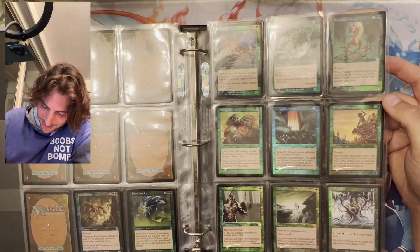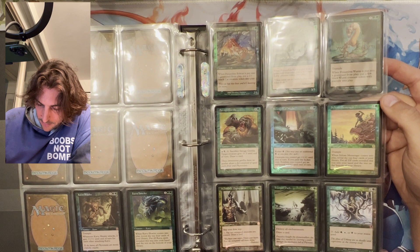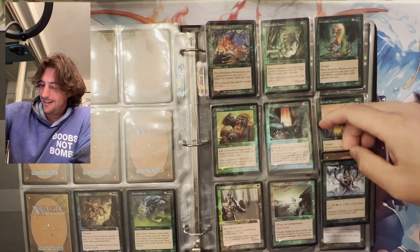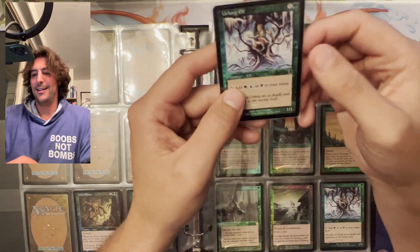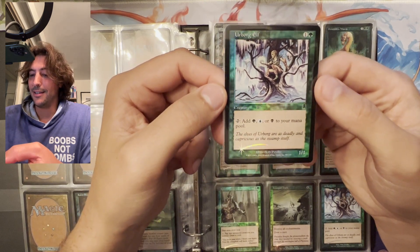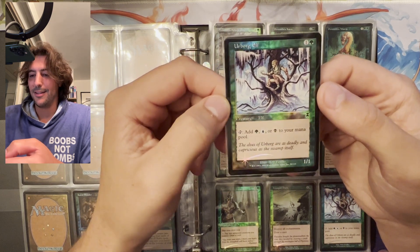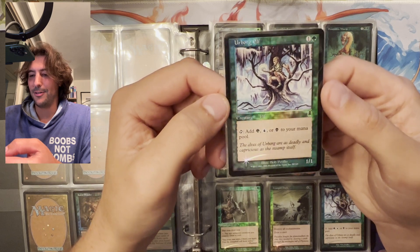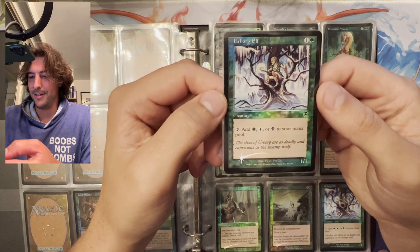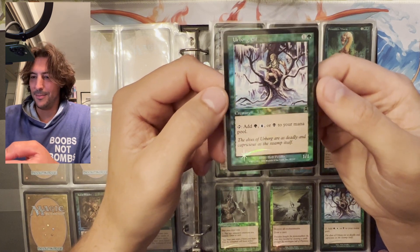Symbiotic Deployment — skip your draw step, look at top two and type creatures, draw a card. I guess if you have a million tokens. Urborg Elf — this kind of reminds me of Noble Hierarch. The Noble Hierarch with Exalt from Lorwyn: a 1/1 that also adds three mana. Here it's a 1/1 for two that adds three mana but doesn't have Exalt — but this is the first one.